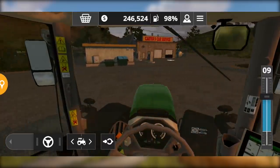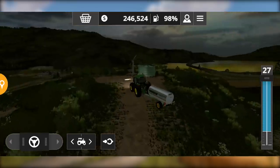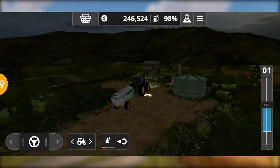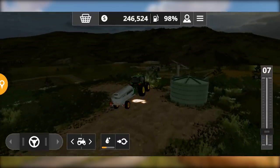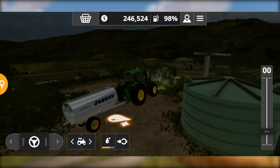I have been using the Joskin side. If you want, you can buy a Lizard water tank — if you have more money. But for this tutorial, I bought a basic tank. If you go to the shop, you can see the water tank option as well.